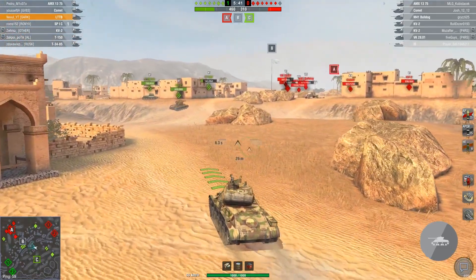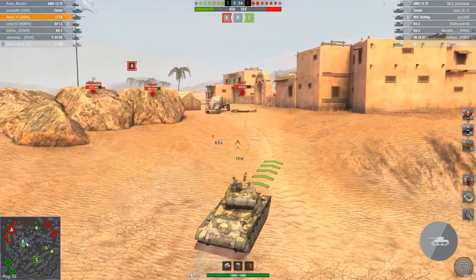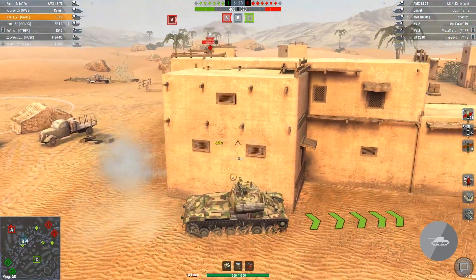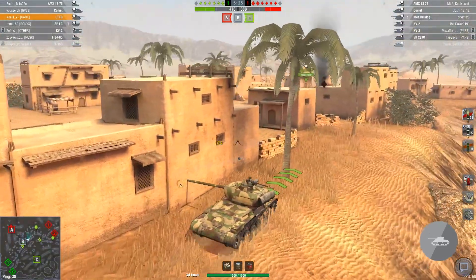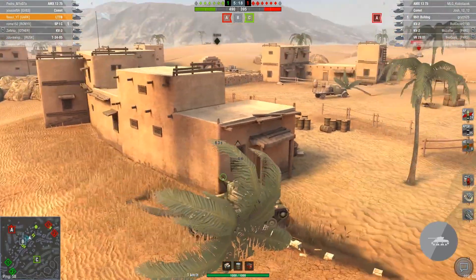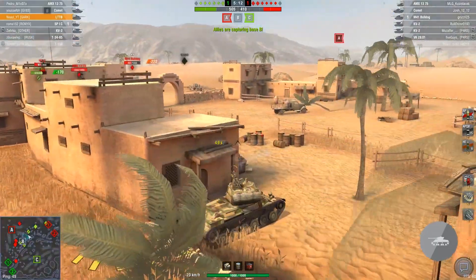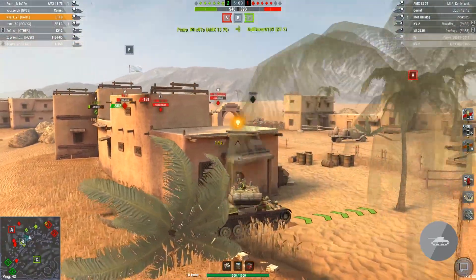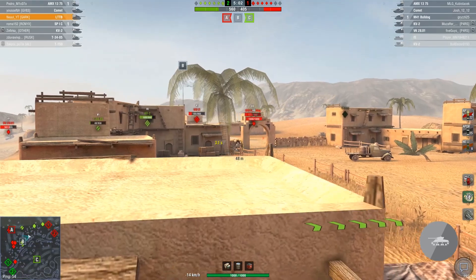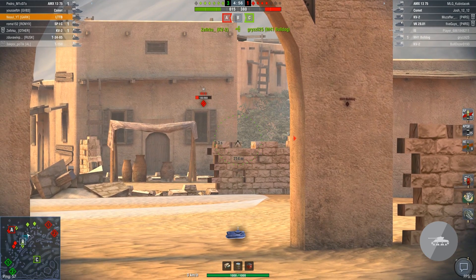Let's go for B cap. We lost the T-150 — not bad. We survived a bit. Blind shot — I think it was not worth it. We just got spotted. Ice is dead but there's probably a KV-2. Bulldog! Ammo box. Ricochet — the shot was a bit forward.